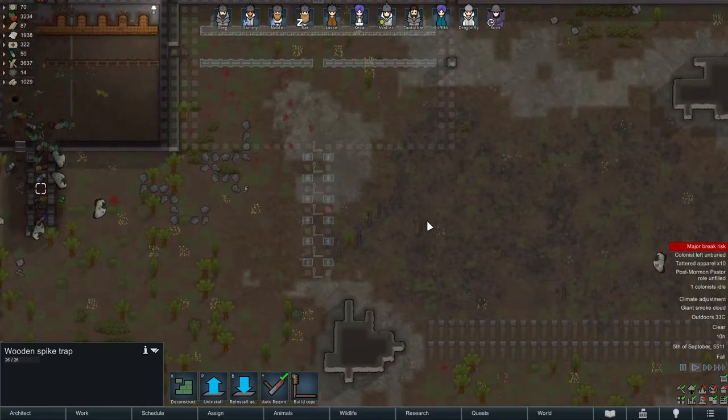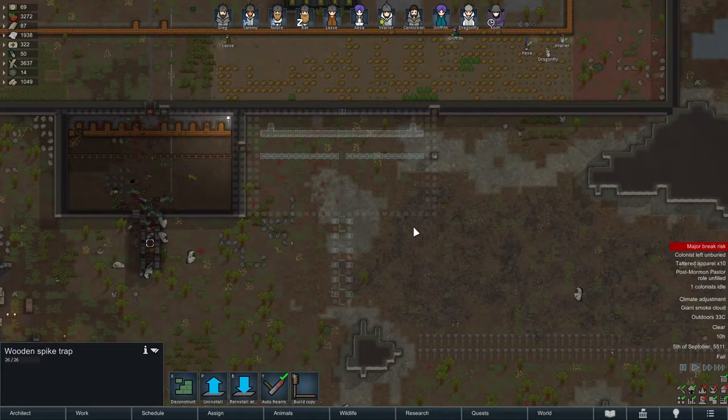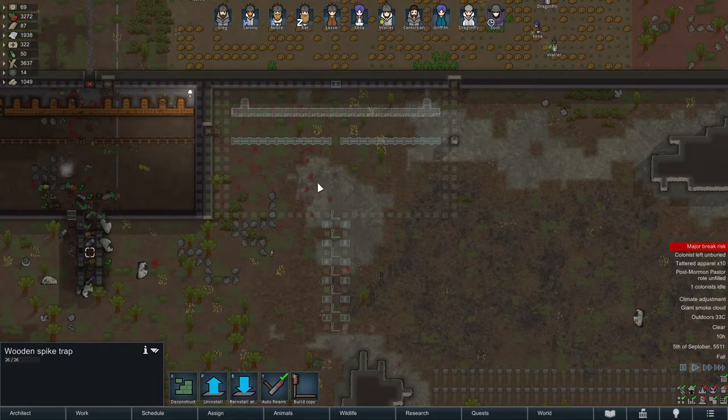The last trap I put in there, just at the entrance — I would probably remove that to be honest, so that your guys don't walk into it when they're on the way out. If you find that your colonists are walking into that first trap, just remove it — and yeah, they probably will to be honest.